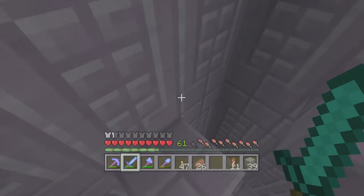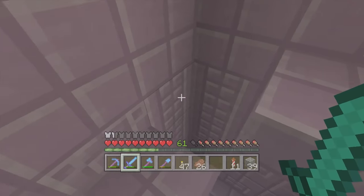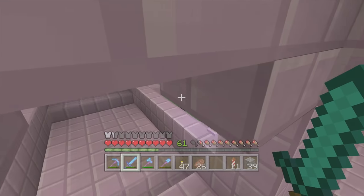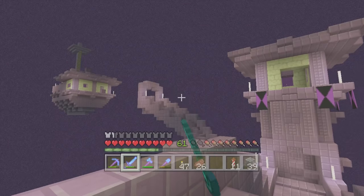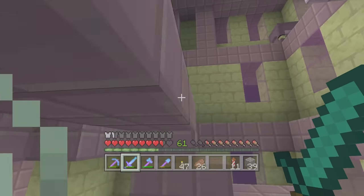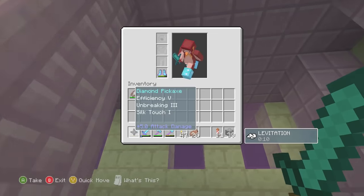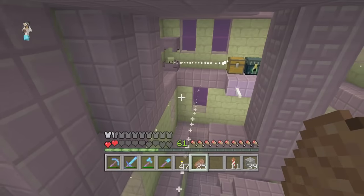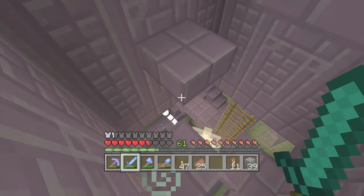I've never actually explored an End city before properly. I did make one on like the murder mystery map, but other than that I've never been in any actual End city, so this is kind of exciting for me. Whoa — don't attack each other! Hit me, hit me! Oh, I've been hit — I'm walking on air. This is so cool! How much levitate have I got? Four more seconds. I feel like I am on the moon right now — it literally feels like I am on the moon.